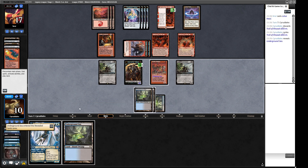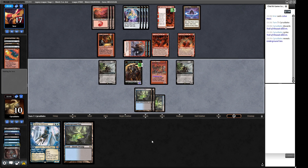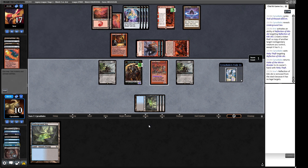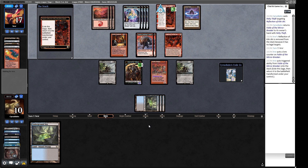The Painter makes our Snuff Out cost zero since they're now black. They play the second Painter - interesting. We wonder if we'll get punished for extracting their Sagas. Troll of Khazad-dum. We pass here - we could Sauron's Ransom and try to find a land, but if we miss on land that's not a great spot. The Goblin Engineer - I don't think they play it until the Reflection of Kiki-Jiki is ready. Oh, they're just snapping it off. We probably still cast Sauron's Ransom end-of-turn to be mana-efficient.